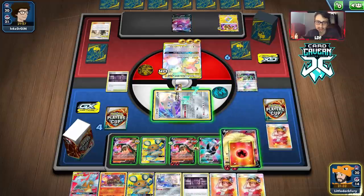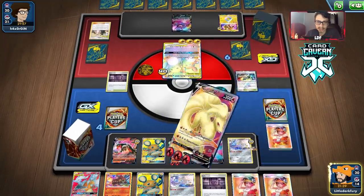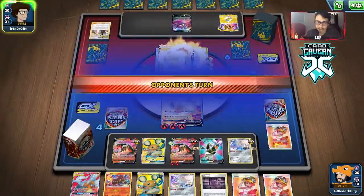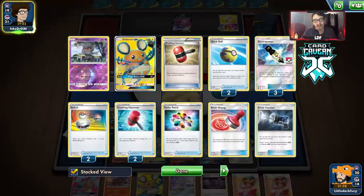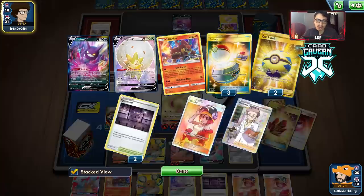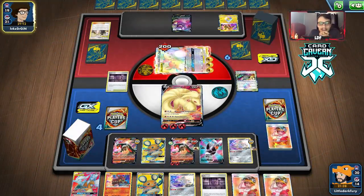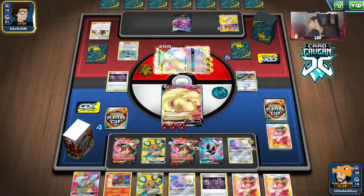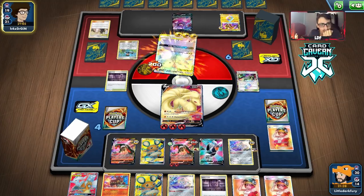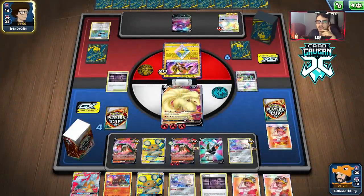They have one Switch left and a Malamar — that's going to suck. We got the energy. We can do Ninetales Shapeshifter and Tandem Shock, paralyzing them — pretty good. We can maybe trap them if they don't play Malamar or have a Switch. They could paralyze me too though. They have a Bird Keeper — they don't need a Switch. They do take 20 damage though, so 40 HP left on the Raichu. We can knock them out with Searing Flame, which is pretty good. The only problem is our hand is completely dead.